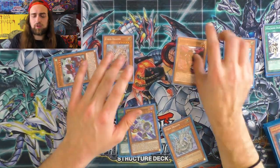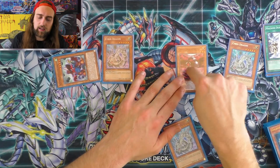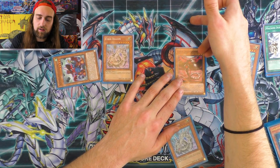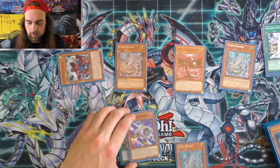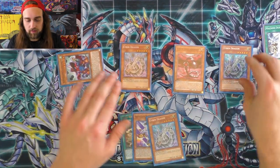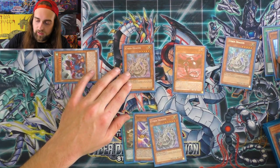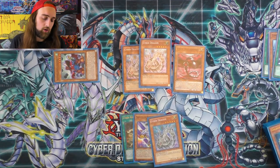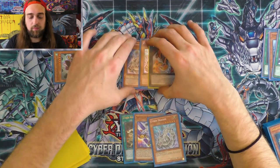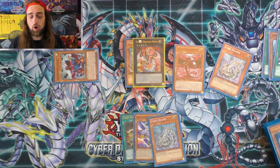I always summon Cyber Dragon Core to the second zone out of habit, so that you can always get Genius's effect if you Machine Dupe. With this hand, let's make Nova. I'm just going to kind of muscle memory through this because I've been testing these hands a lot. You can activate Satellite Synchron's effect if you want, but we're going to have to have room because of the Link Cross combo.